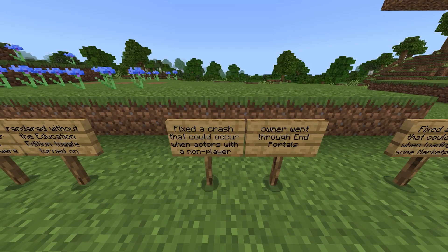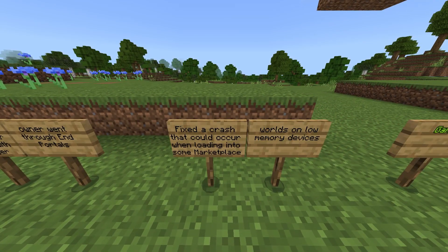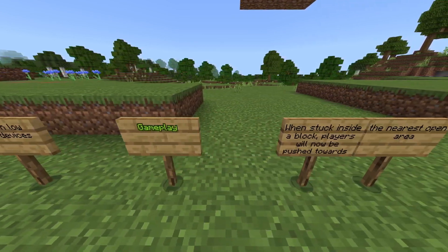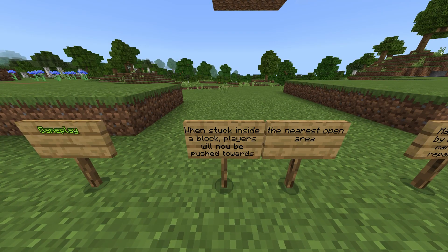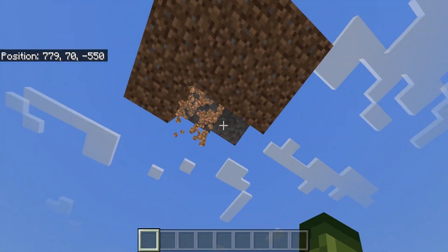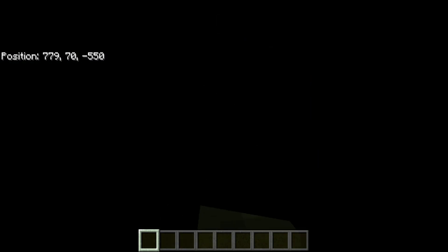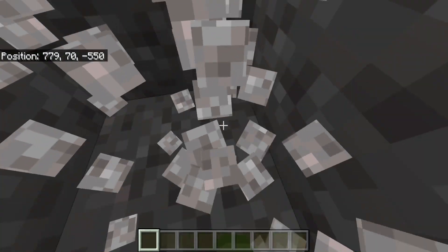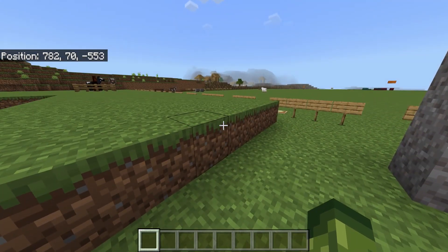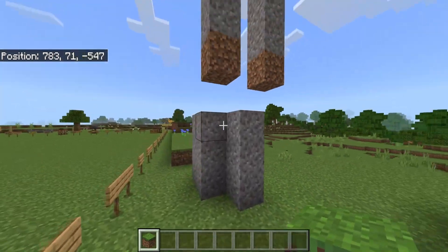Fixed a crash that could occur when actors with a non-playable owner went through end portals. Fixed a crash that could occur when loading into some marketplace worlds on low memory devices. Fixed gameplay: when stuck inside a block, players will now be pushed towards the nearest open area. It's meant to push you to the nearest way out.